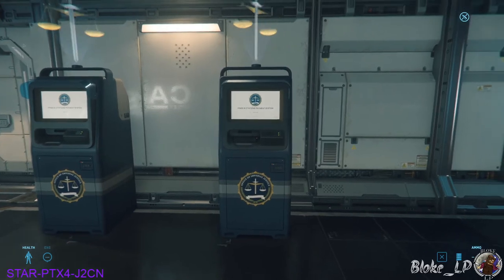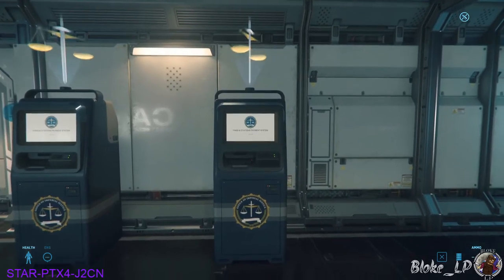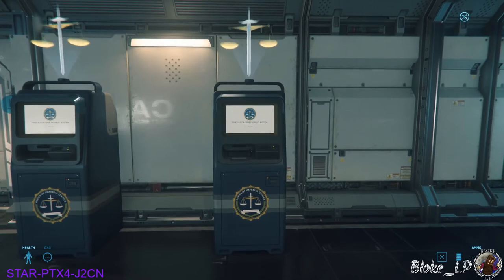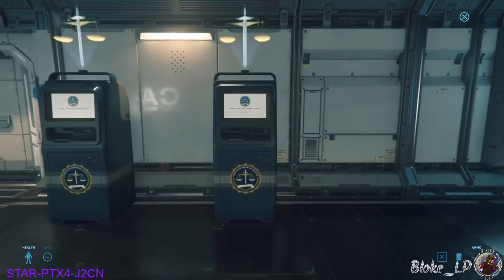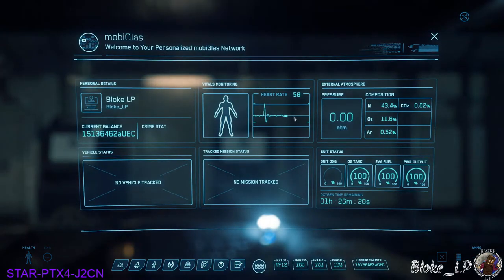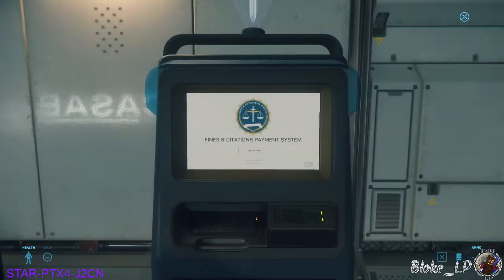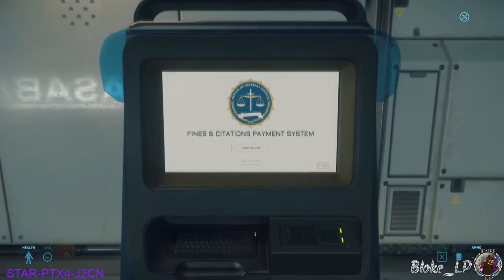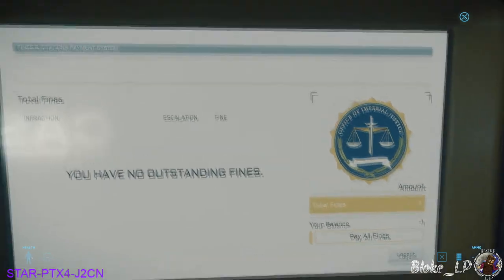These units here — I should mention them quickly while we're here. If you do happen to get a crime stat, up the top right-hand side of your screen you'll see a little bullet with a cross through it — it means you're in an armistice zone where no one can use their weapons. If you do have a crime stat, it will show up in your Mobi Glass showing your level of crime stat. The way you clear it is to come to these little terminals, walk up to them, press F or hold F and click on them — you're going to be able to clear any fines and stuff like that.